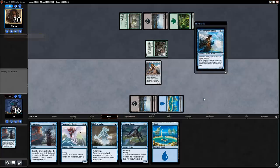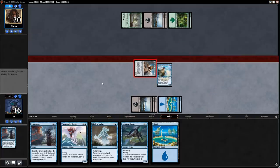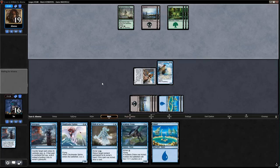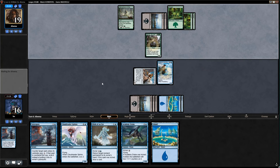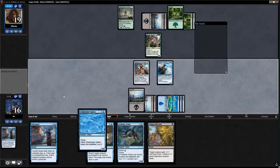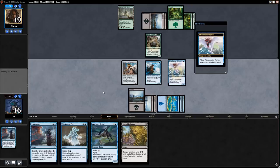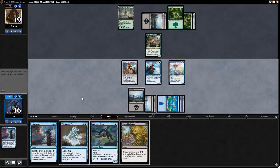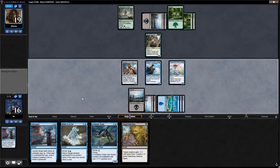Journey Mage isn't getting any cheaper so I'm not getting value out of the wizards discount. I don't see a reason to play Cloud Reader Sphinx and then take four on the crackback — rather than play Journey Mage, take nothing, they play the Baloth or something else, and then I play Cloud Reader Sphinx and double-block with Journey Mage plus Skittering Surveyor. I was going to block with the 3/2 and the 1/2, which should trade for the Baloth.